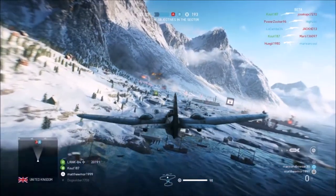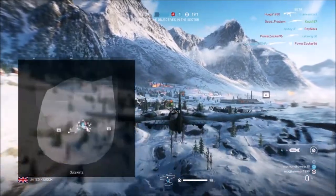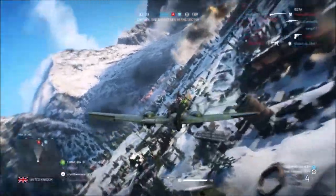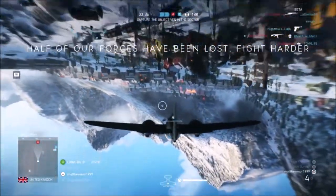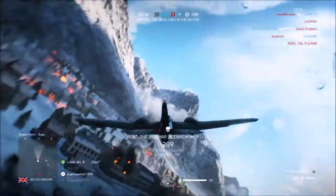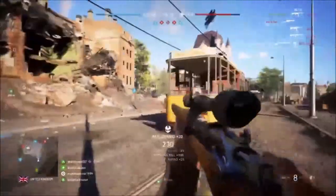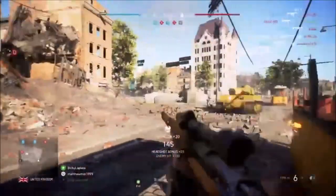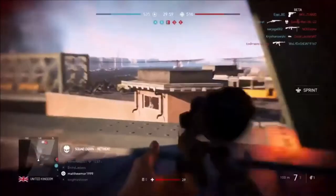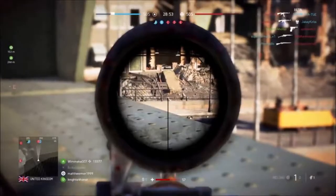On to the gadgets — there are 16 of these. You've got the Ammunition Crate and Ammunition Pouch, the Grenade Rifle and Flare Gun, the M49 Spotting Scope, Medic Crate and Medic Pouch, the Panzerfaust 100, the Spawn Beacon, the S-Mine 35 Bouncing Betty, the SMLE Smoke Grenade Launcher, the Sniper Decoy, Sticky Dynamite, Stumm Pistol, and the Termite.